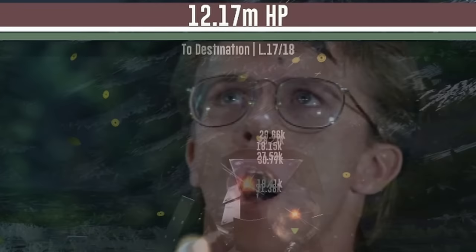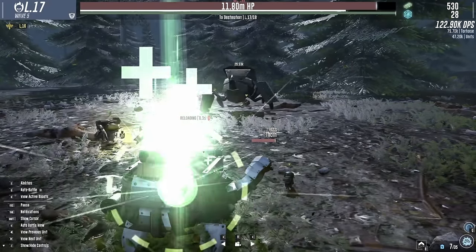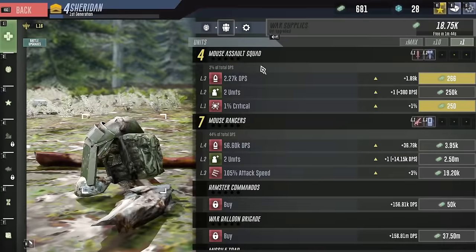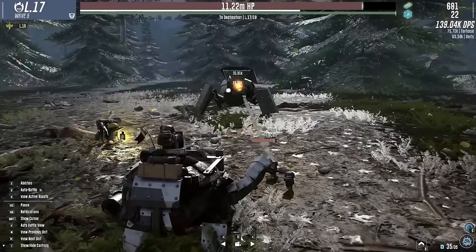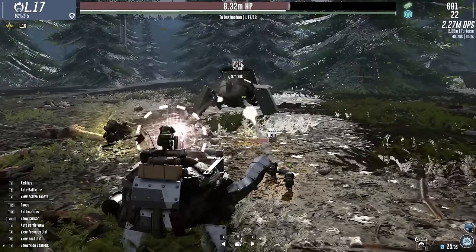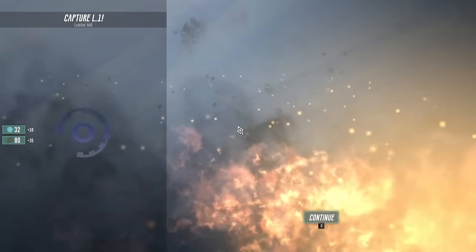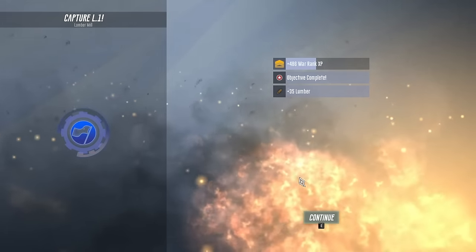That's 12 million health on this thing! Thankfully it's a melee unit so we should have time to beat this. I can spend some currency to replenish energy and get the boost going - and that's working! That brings it up to 2 million damage per second! We captured a lumber mill and got some lumber from that.